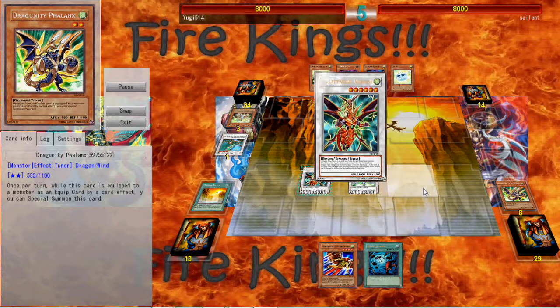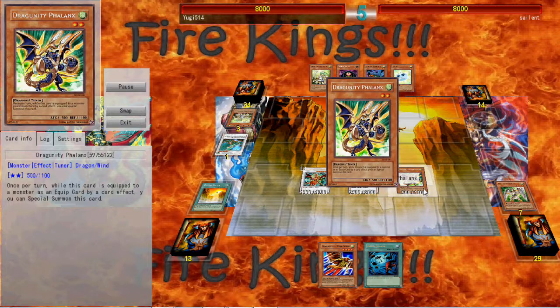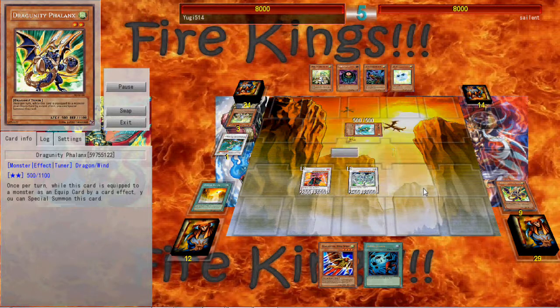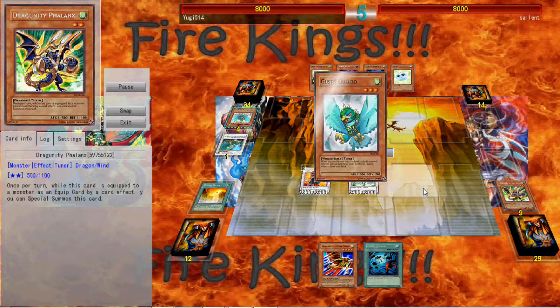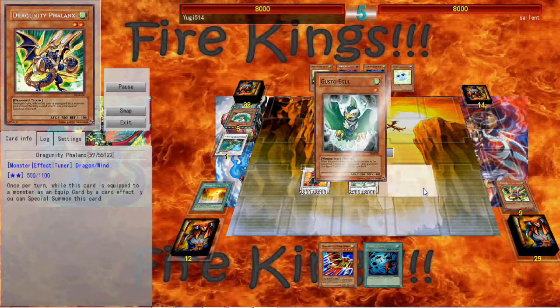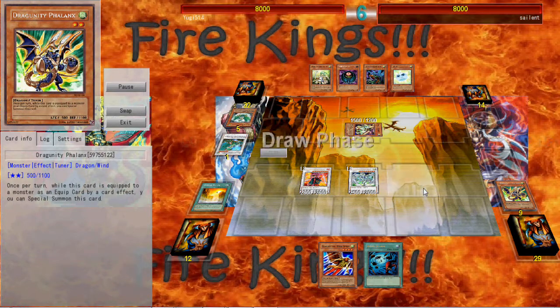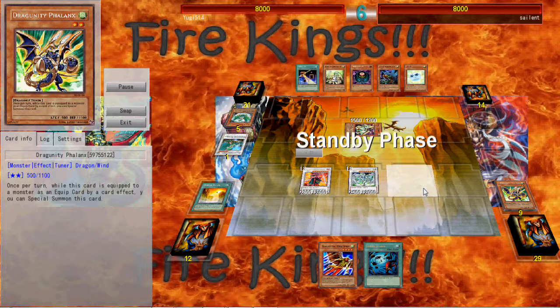I'm going Crimson Blader, which is a card I really enjoy — I've always loved using Crimson Blader. As I know, Gustos like to make those nice, angry, vicious Synchros. Crimson Blader will shut that down, will stop that in their tracks — you're not going to do that. Crimson Blader is so good against the meta right now. It's crazy.